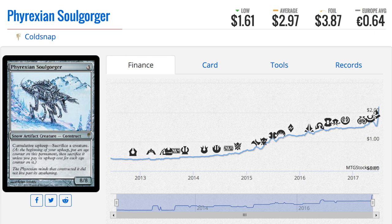I remember hating the cumulative upkeep mechanic because you got a benefit but you really can't keep the card — the upkeep just ticks up too fast. In this case we have Soul Gorger, where the cumulative upkeep is 'sacrifice a creature.' Every time you put another counter on it you're sacrificing a ton of creatures, and eventually you have to sacrifice the creature itself.